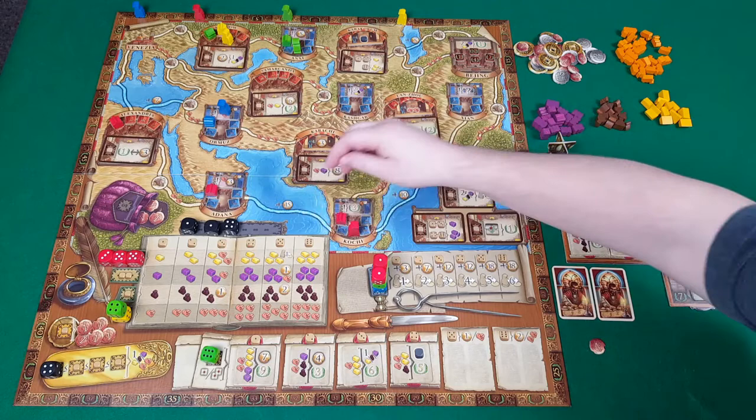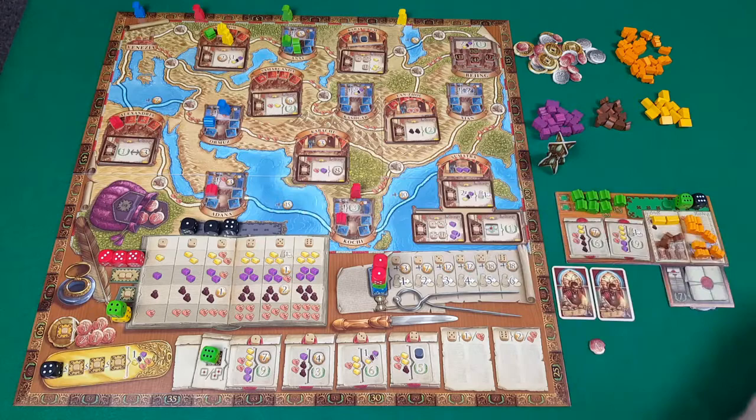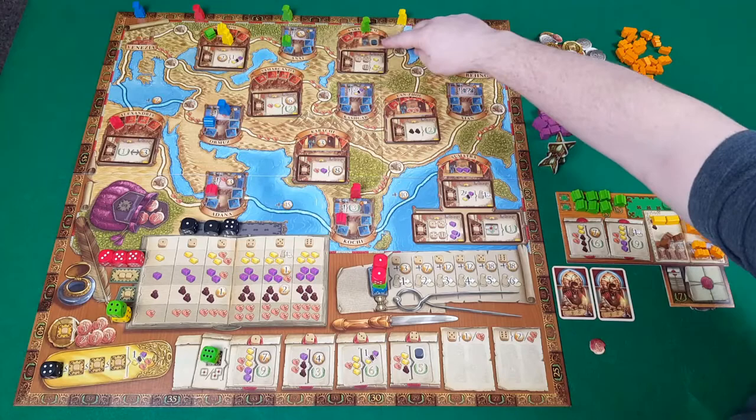When you arrive in a small town, you must place your trading post and immediately receive a bonus for whatever is shown on that town — in this case three victory points. You also gain that bonus as income at the beginning of every subsequent round, so red earns three points, three gold, and a camel every round from that town.